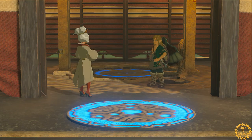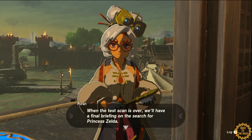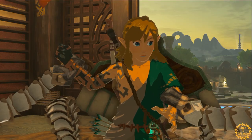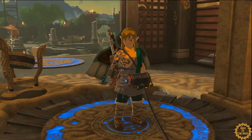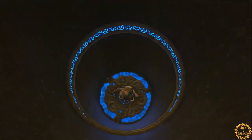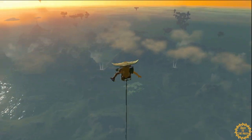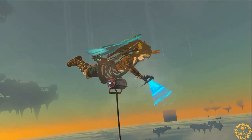We finally get our paraglider here, so it's really important that we do this main quest as soon as possible so you can get your hands on the paraglider. You examine it, get all the equipment you need, and get launched into the air where you can start scanning. That pretty much does it for our first tower — 14 left to go.